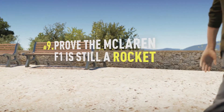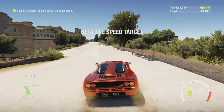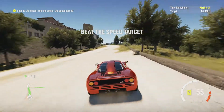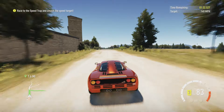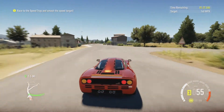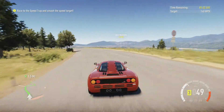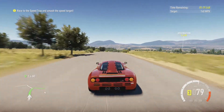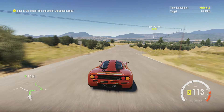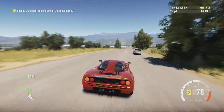This is number nine. Let's see — 'Prove that the McLaren F1 is still a rocket.' It actually is, it's really really fast. I have one of these that I purchased in this game and it's an absolute beast. So I just have to go through a speed trap at 140 miles an hour, and I have 1.5 miles to get to that speed, but it is somewhat of a curvy road. Oh my god, this can almost reach 140 miles an hour in third gear. That's insane.